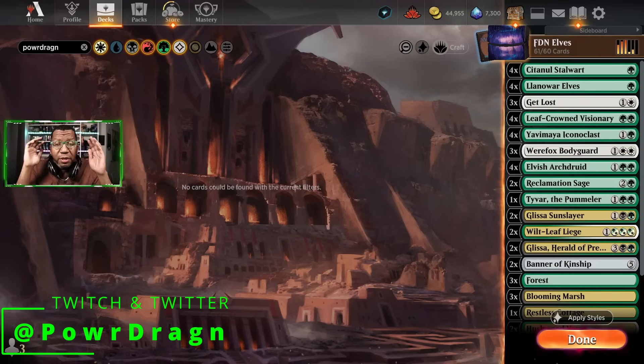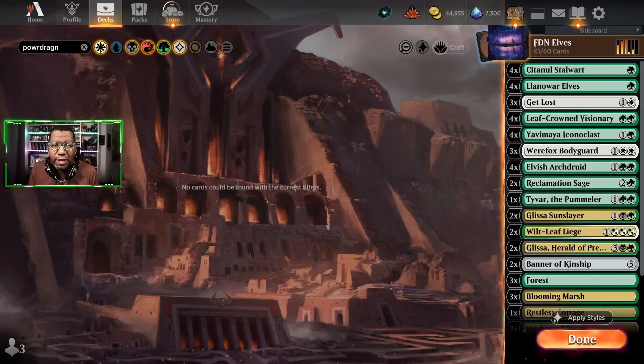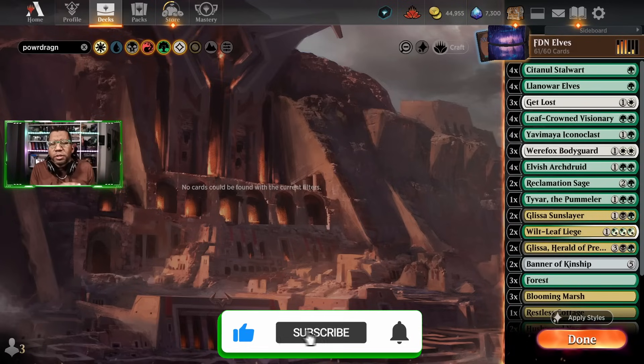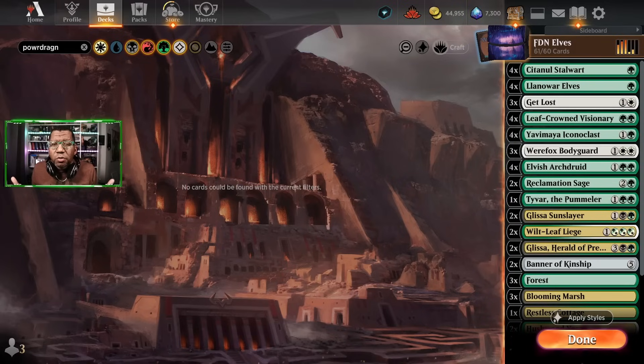What's up Dragon Brood — I've been messing around for 14 or 15 hours trying to figure out what the best version of Elves is to play. We've seen all different types: black-green, green-white, mono-green. Maybe somewhere in the middle is what we're trying here. I'm also trying a couple of different cards I haven't seen people play, and I think we might be onto something. Let's hop into it.